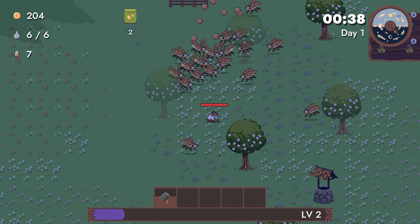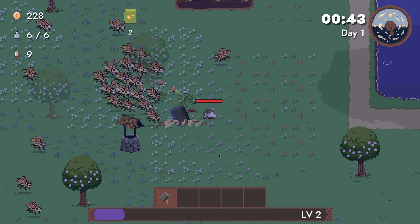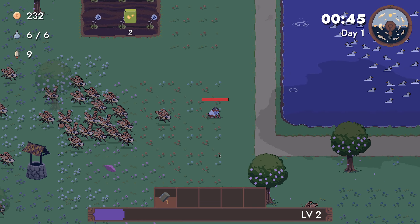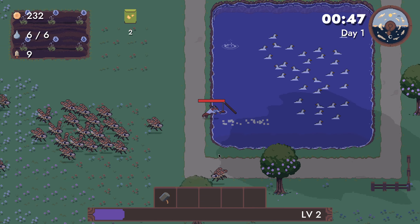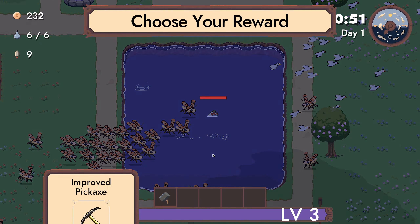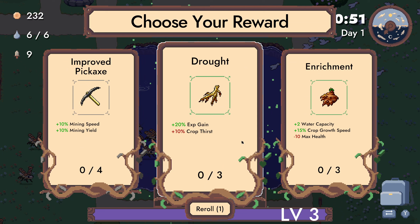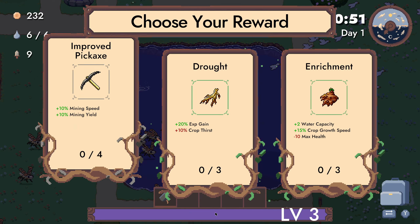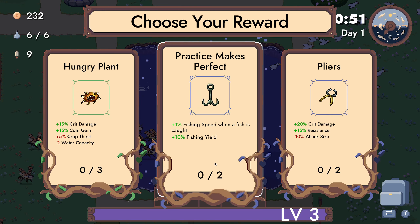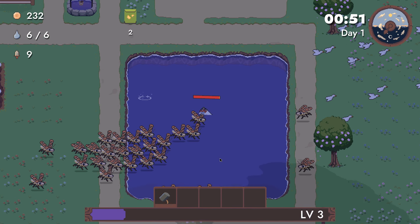Our attack speed is non-existent. Really hard to aim at the hammer. Mining speed, mining yields, experience gain, crop thirst. Oh that's a fishing buff. Let's take that — that could be useful to level up.